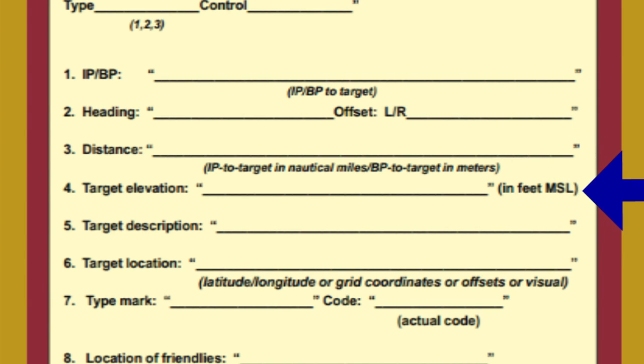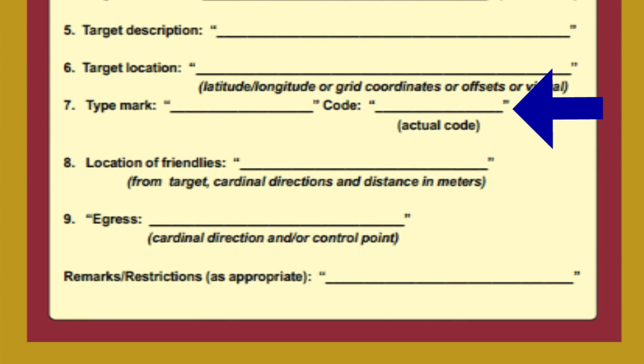Line 4 is the target's elevation. Line 5 is a general description of the target — tanks in the road or infantry in the open are examples. Line 6 is the target's location; you can give latitude-longitude, grid coordinates, offsets such as 2.5 miles southeast of Objective Bravo, or visual indications such as 25 meters north of the radio tower. Line 7 describes how you're marking the target — it can be no mark, marked by IR pointer, smoke followed by the color, or laser followed by the code such as laser code 1644.